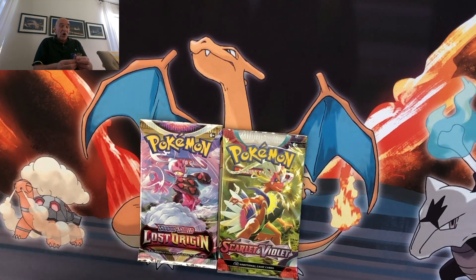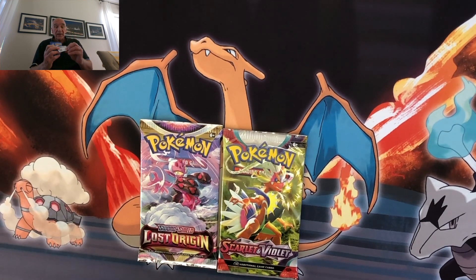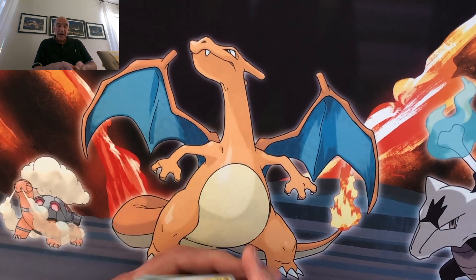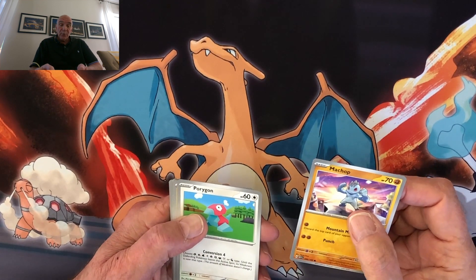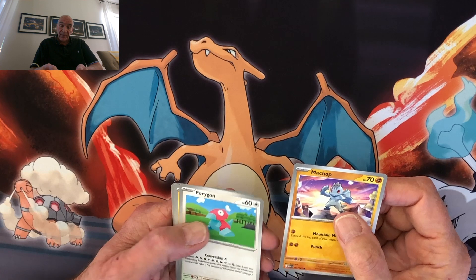I don't know where the special card is in here, so I kind of move things around. I don't know how many I'm supposed to, so let's start out — we got the serial number thing here. I don't know what that's good for, but let's get these cards out of the way. Here we go. We got Machamp. Porygon, which is part Pory instead of a Polygon.